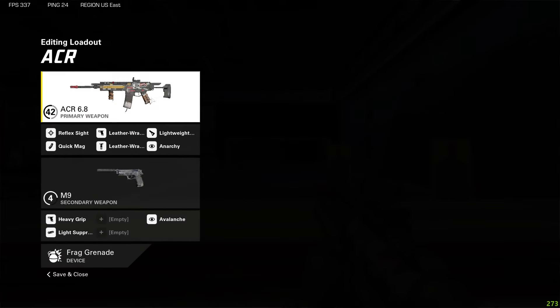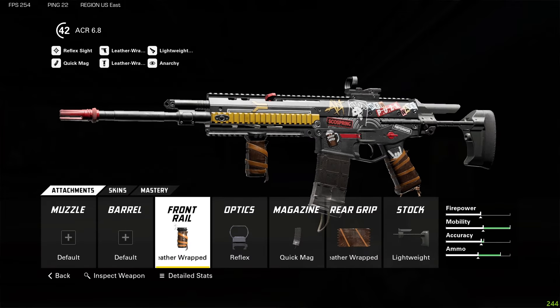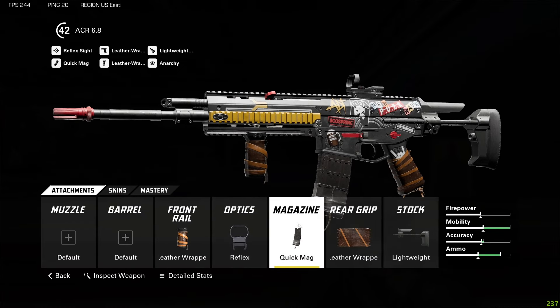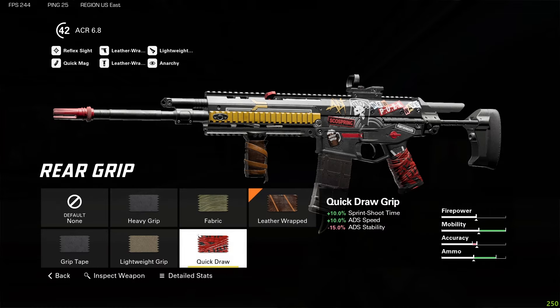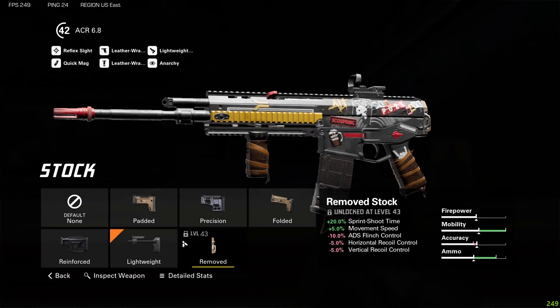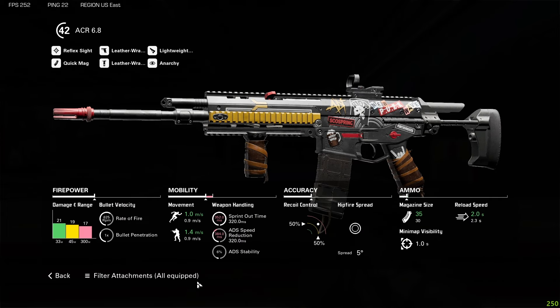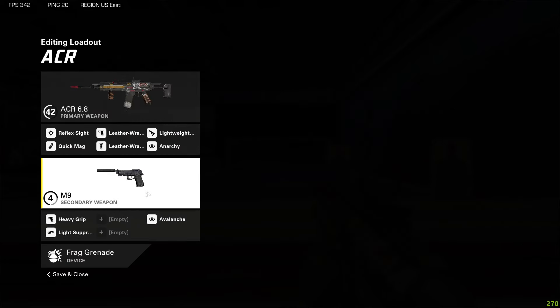Getting right into it: for the first class I have the ACR 6.8 as the primary weapon. For attachments I have the leather wrapped foregrip, reflex sight optic, quick mag magazine, leather wrapped rear grip, and lightweight stock. What this build focuses on is being able to have the best ADS strafing speed compared to pretty much every SMG within the game, so you're going to have extremely good ADS strafing speed.